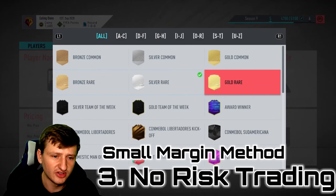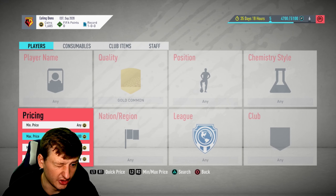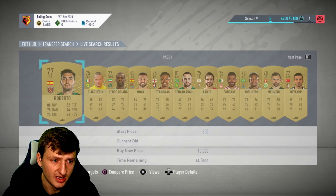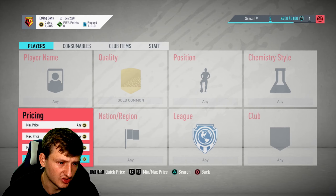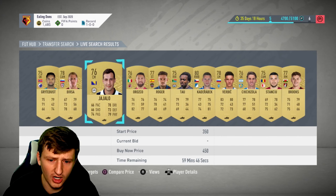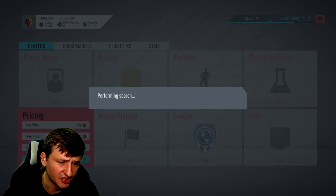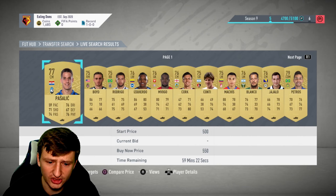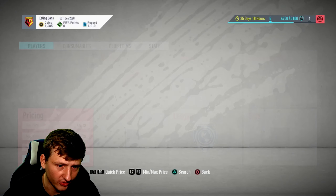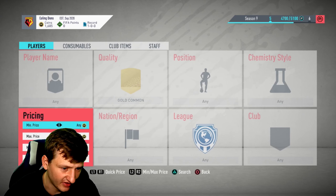My favorite is the no-risk trading style — I've done full videos on this. You go into gold commons and you can start at 350. Let's see how fast these guys are selling: 400, 450 — they're selling like hot cakes. I like to target a 200-coin margin.